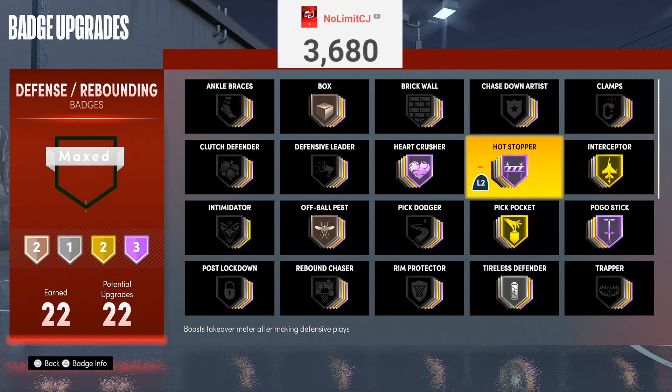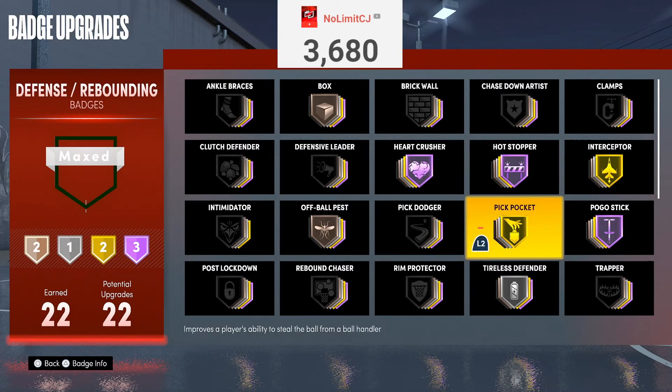Next badge is Hot Stopper. Hot Stopper helps you get takeover every time you get a defensive stop — it's like Rim Protector without getting a block. If you rock this with Rim Protector, you get even more takeover. This build actually gives you solid takeover. But overall, I don't want to put it over the defensive badges I listed first, so Hot Stopper is B-rated.